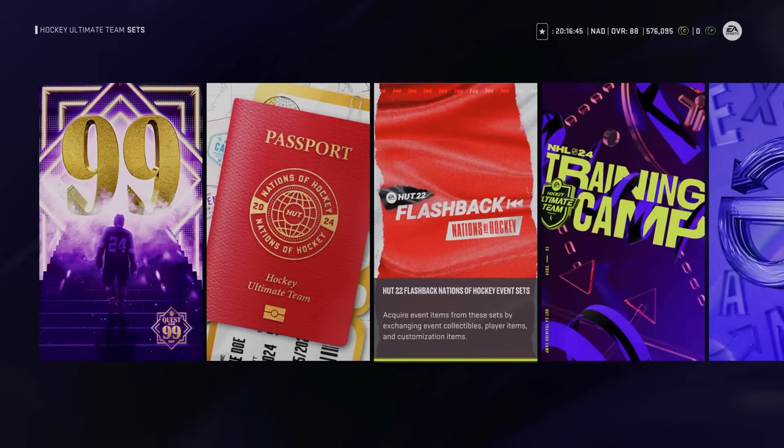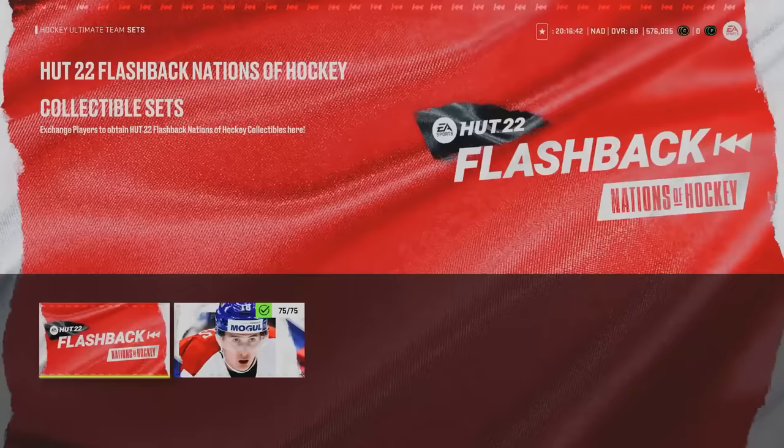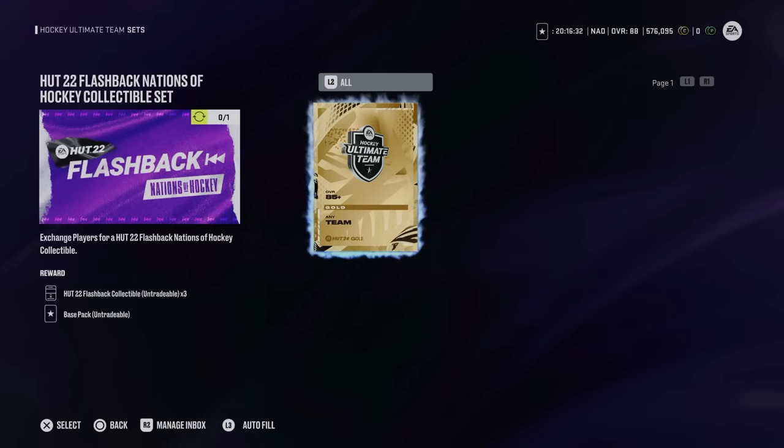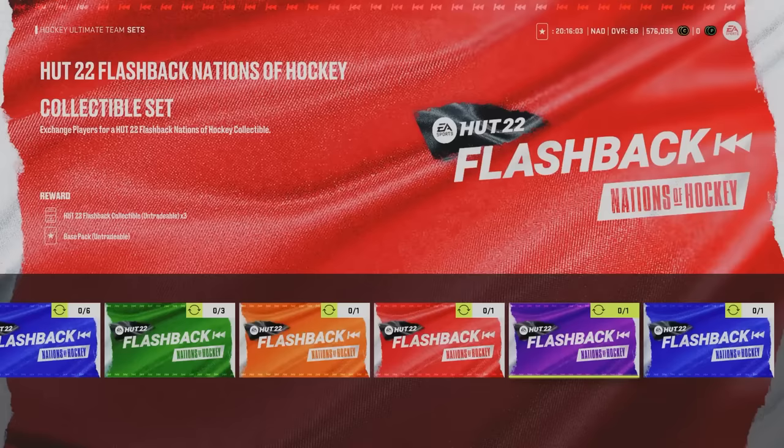For anyone that simply cannot do the moments, there are sets that will allow you to get the Flashback Nations of Hockey collectibles. These work just like all other event collectibles — an 85 overall gets you three Flashback collectibles. Obviously this eats into your resources and I 1000% do not recommend it, but if you're spending four hours trying to get this Martin Natchez and simply can't get it done, this card is one of the better ones in the game. So it's not an awful option, but I still wouldn't recommend it.